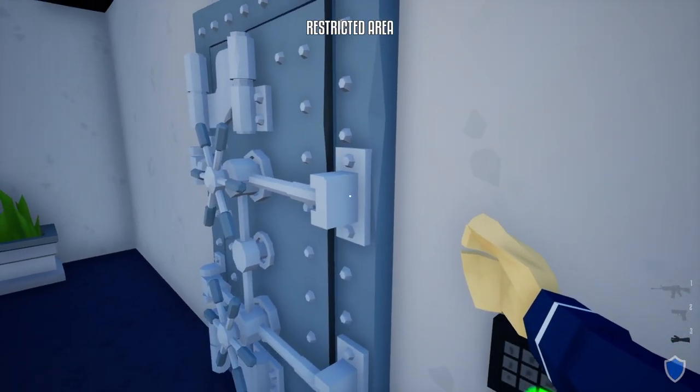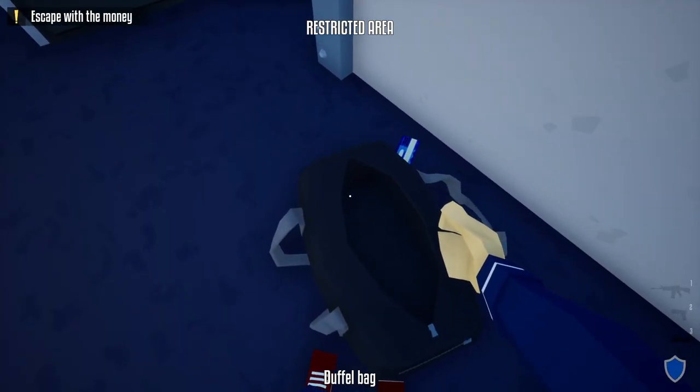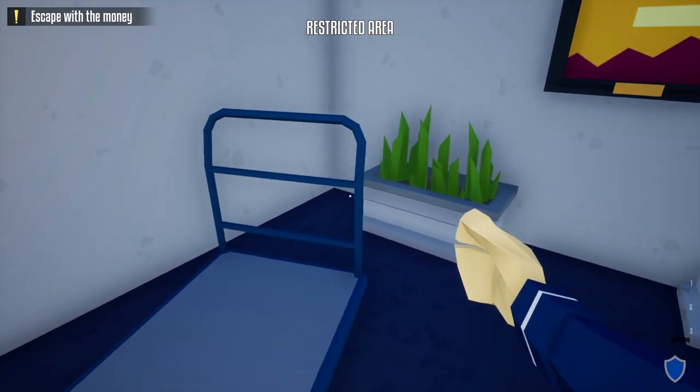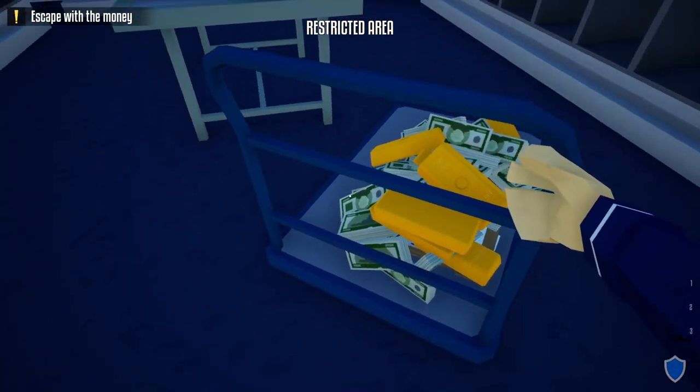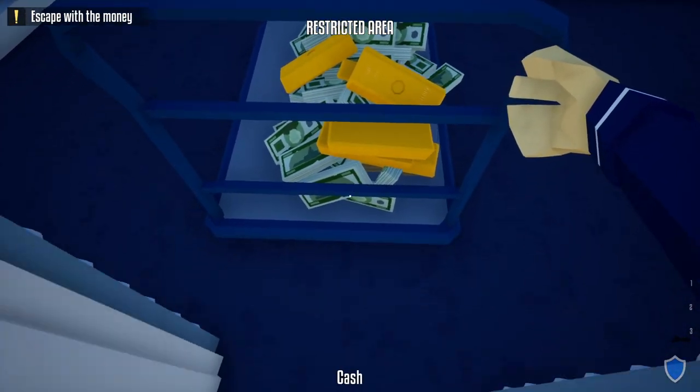Open the door, take the vault keycard, scan the vault door, and it should open right up. You can either fill your duffel bag with loot, or use the conveniently placed cart — take it inside the vault area and put all the loot on the cart.